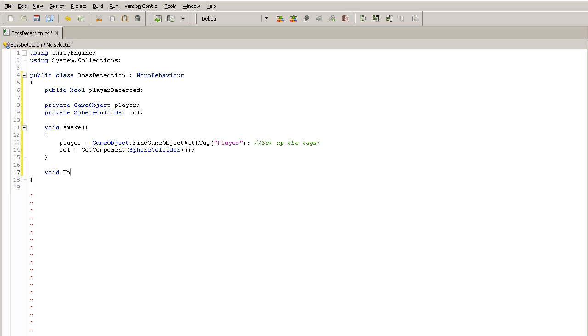Now we want to check if the player is colliding with our trigger. There are three types of OnTrigger functions: OnTriggerEnter, OnTriggerStay, and OnTriggerExit. OnTriggerEnter is called once when the collider touches the trigger. OnTriggerExit is called when it leaves. Since I want this to run every single frame, I'll use OnTriggerStay, which runs each frame the collider remains inside the trigger.